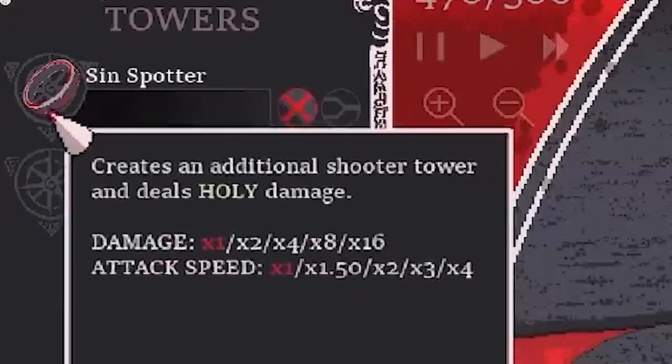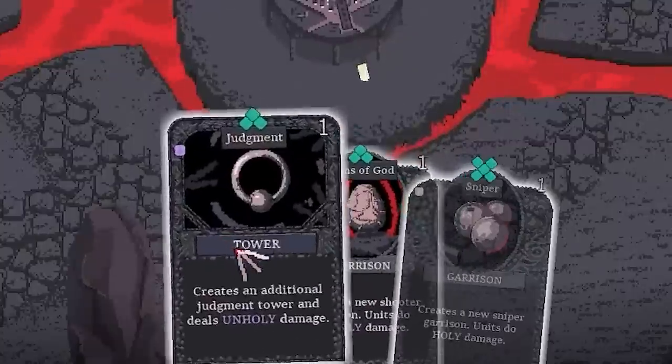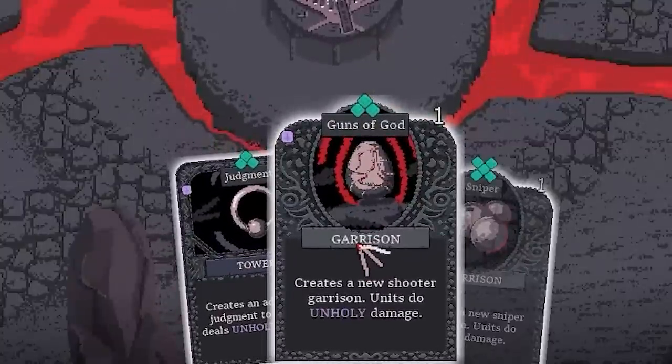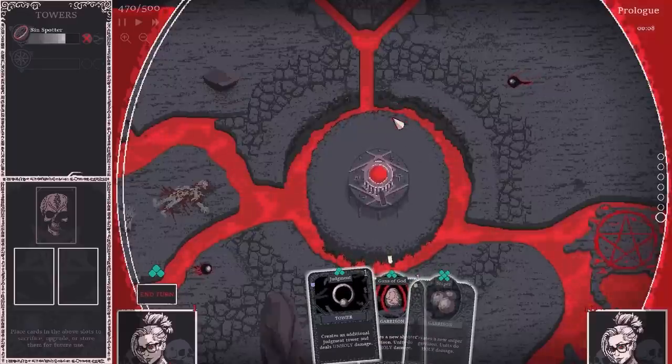In the top left, that's where our towers are — so that is the Sin Spotter. You can see it does holy damage. We can upgrade this and the damage and attack speed will go up. At the bottom, there are also other types of cards called garrisons — they essentially send out a little army of people.